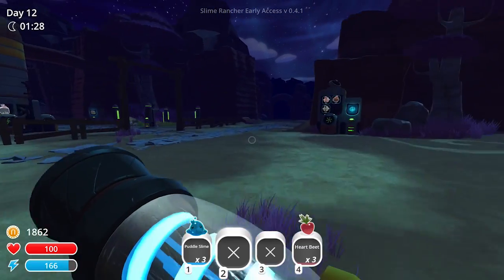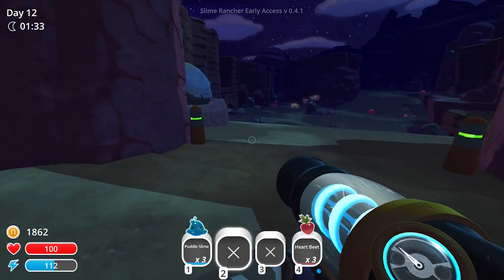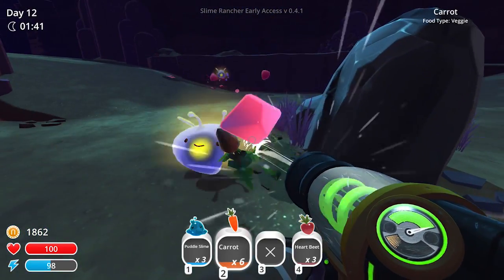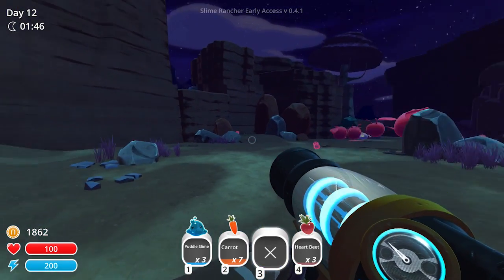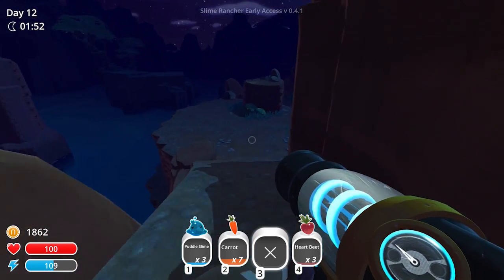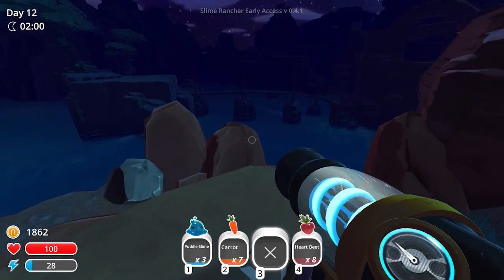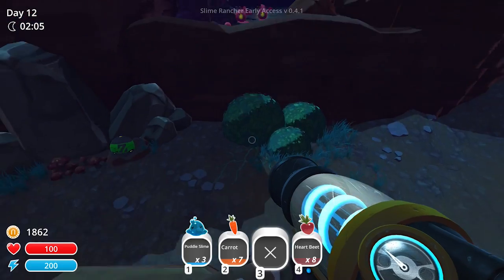I'm gonna need some hen-hens though. Whoa, bunch of phosphorus. We got some carrots. There are heartbeats nearby — let's fly up top and get them. I really do not get much verticality. We got some heartbeats, that's good. They love the heartbeats. I don't know if giving them food they love helps them get fatter and explode faster, but I'm hoping that's the case.